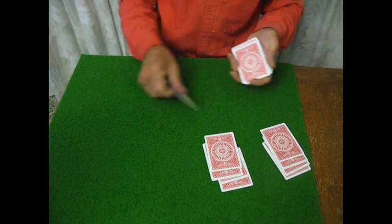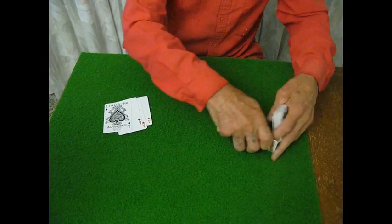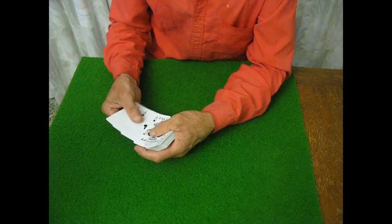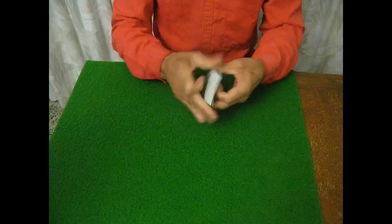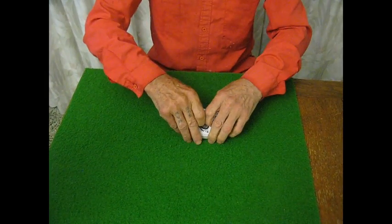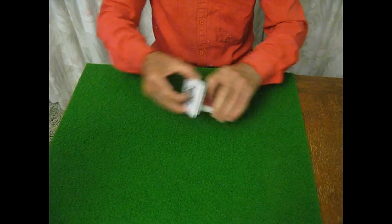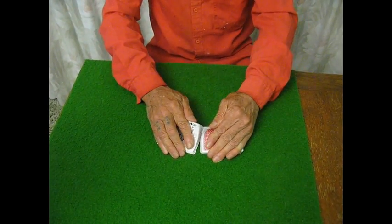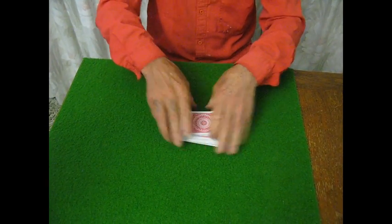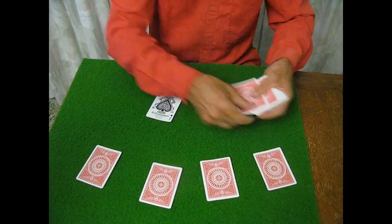Of course, there are also other methods of stacking cards, and another method is what is known as the table stacking method. The card shop will once again have the Aces all together secretly on the top, give one shuffle. Now, normally he won't even look at the cards, but sometimes because there are so many cards involved, he might just have a quick peek — and now that he knows roughly where the Aces are and he's stacked them, he'll deal one, two, three, four and get himself an Ace.